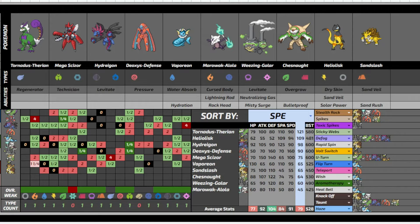Deoxys-D is only weak to Dark and Ghost, and Ghost is kind of an uncommon typing. Dark and Ghost are also resisted by Hydreigon, and technically Chesnaught, because most ghosts spam Shadow Ball. Chesnaught just comes in on every Shadow Ball ever. So yeah, it's really cool synergy there.